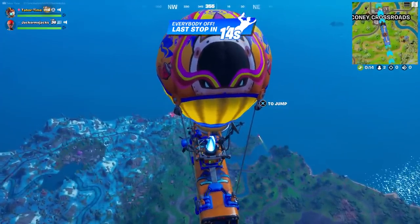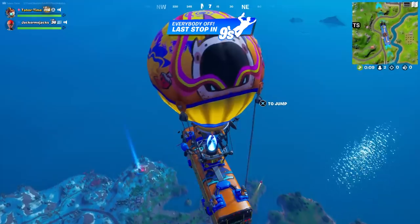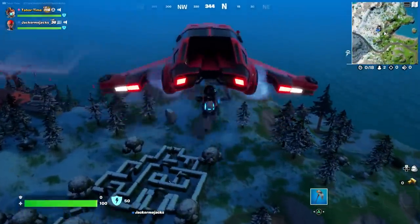When he lands, I think the marker turns blue. But it doesn't show up on the map. You can see his ship has landed there.